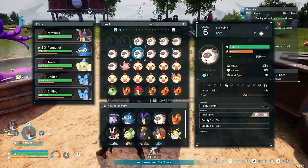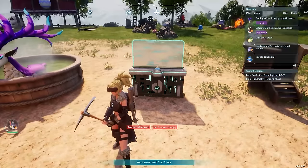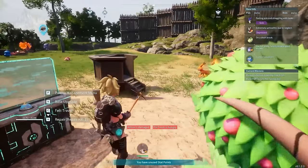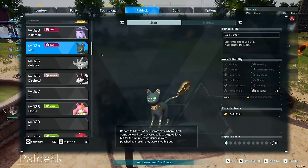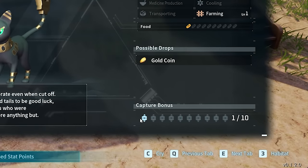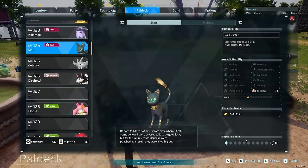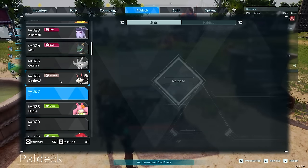One of the fastest ways to level in this game is to catch 10 of each of the lower-level pals. The first 10 times you catch every single pal, you get massive bonus XP. You can see in your pal deck how many times you've caught each one — I've got one out of ten here, so I can catch this one nine more times and still get that bonus. This bonus XP also scales with your level, so if you don't catch them early, you can still get relevant XP later.